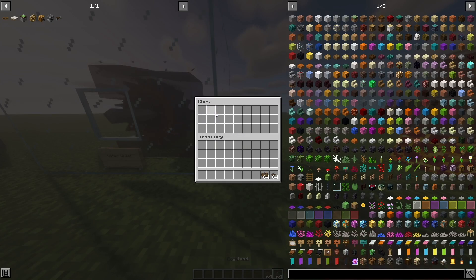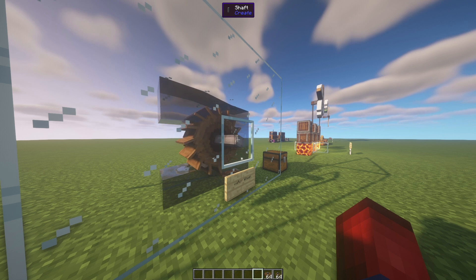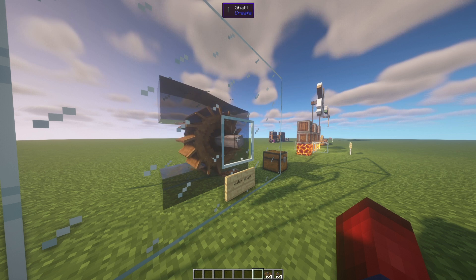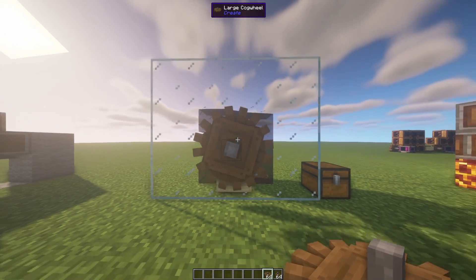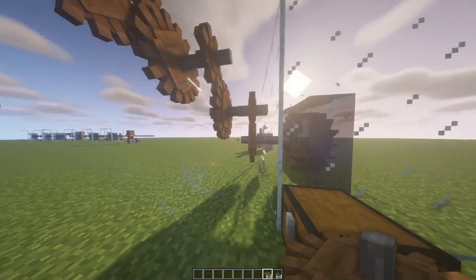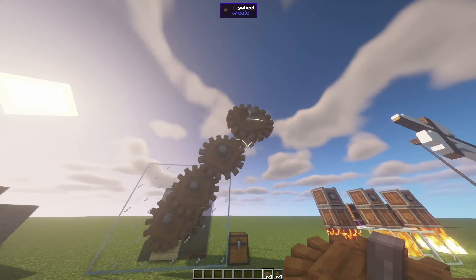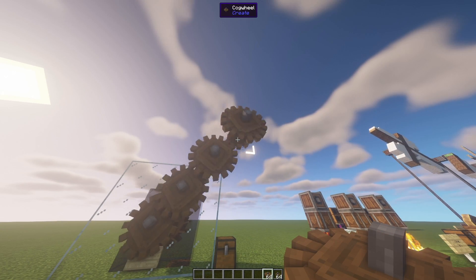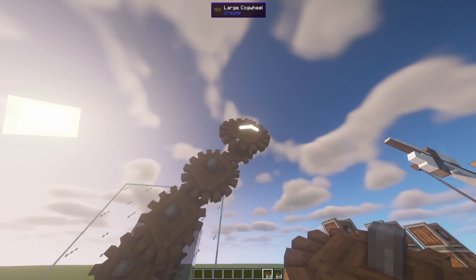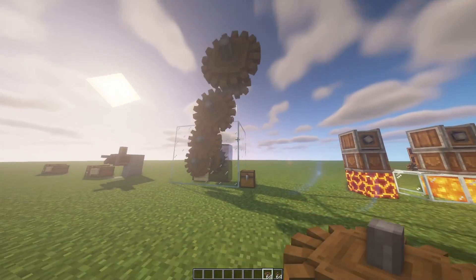The next thing I want to show off is a nice little gear trick with the water wheel. If you place a large cogwheel, then a small one, then a large one, small one, and so on, you can drastically increase the speed from just a basic water wheel. This works on any of the machines I'm talking about today, and is very helpful for mixers and encased fans where speed completely determines output. You can also pair this with a speed controller to control the speed.